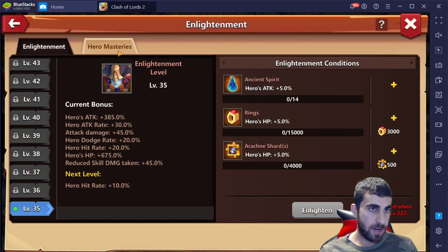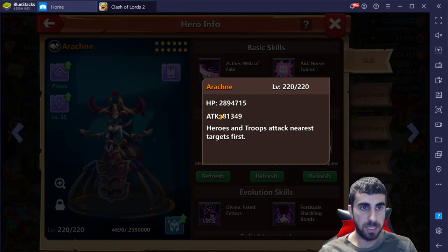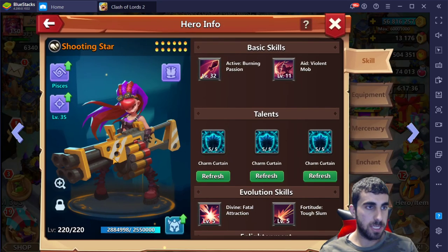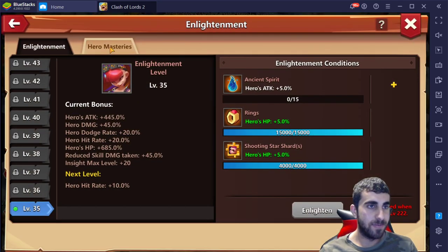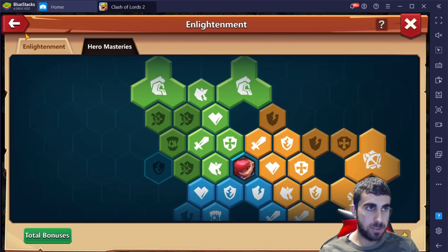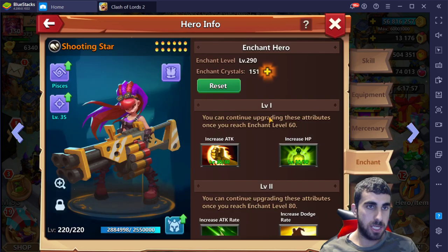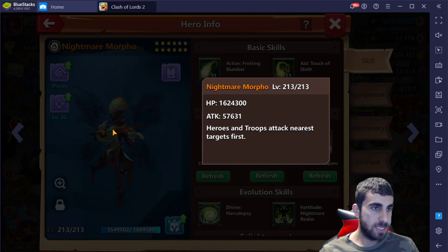Arachne — very nice. Mastery wise not bad, but not a lot of people use Arachne anymore. 2.8 over there, glyphs are two pieces almost there for the soccer set. Shooting Star — a lot of people love this one. 554, 549,000, that's 141. Mastery wise almost full, just a few left. Glyph wise: academic two pieces, soccer set, blessed, and winter set. Enchant wise 290.